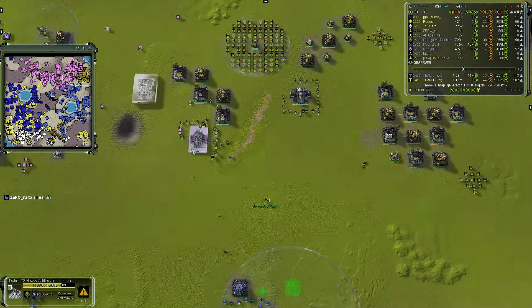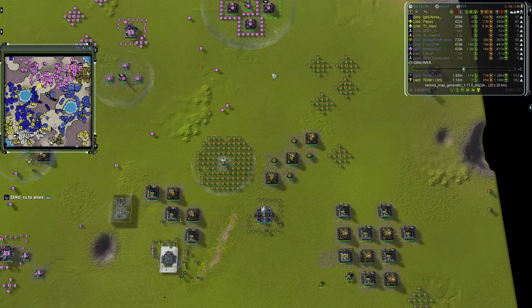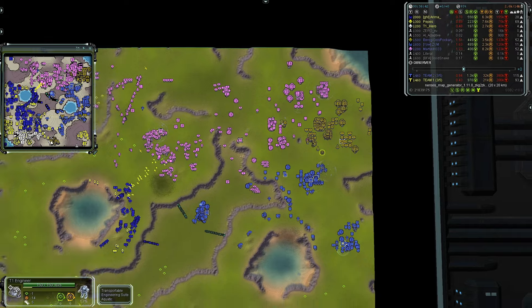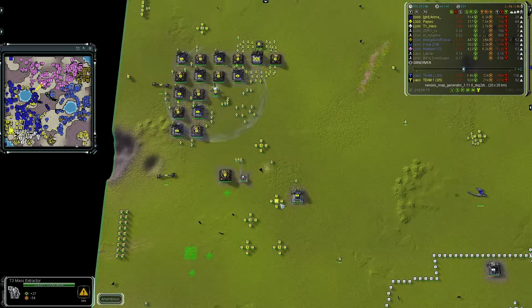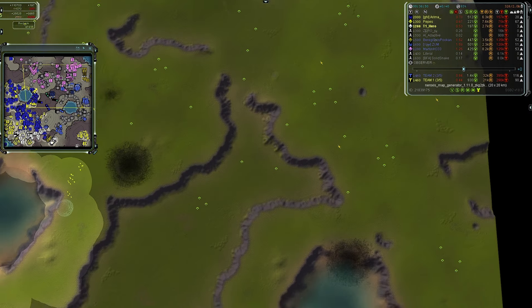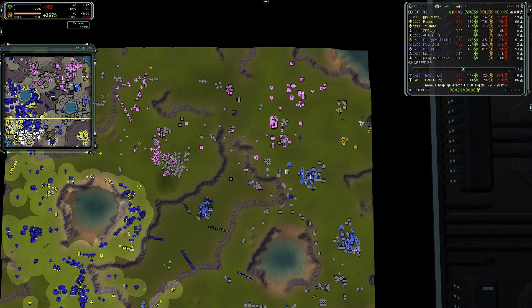In the east, a Duke — T3 artillery — is coming online for Peterji. He didn't go for a nuke, he lied. And in the south, team one doesn't seem to know about it — their radar coverage shows almost nothing of what's there. Team one hasn't scouted in a while. They should be scouting every three to five minutes at most past 30 minutes.